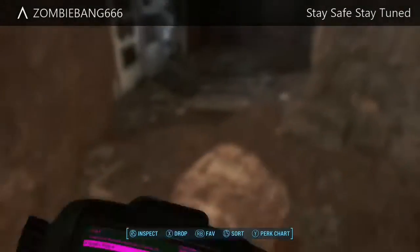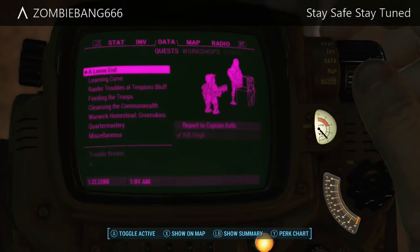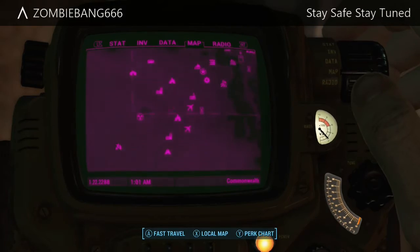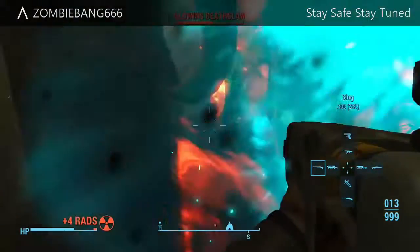Be sure to kill him, kill all the turrets in there, and obviously be at this location in the Glowing Sea. That is all there is to it. Now let's skip to some gameplay of me killing a Deathclaw with it.